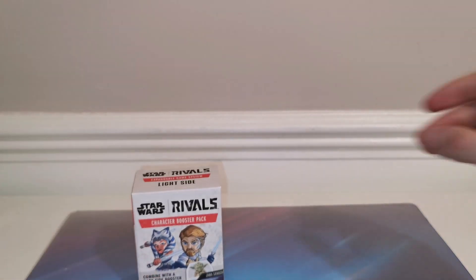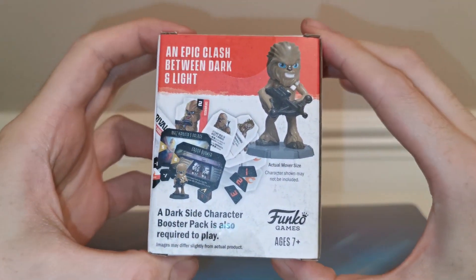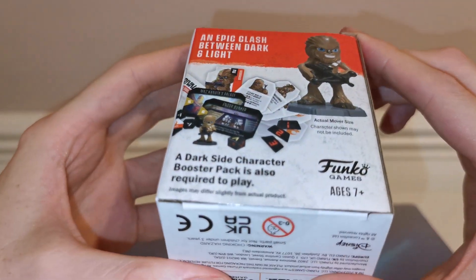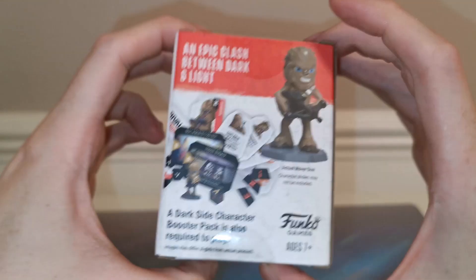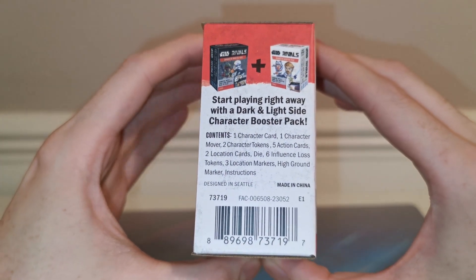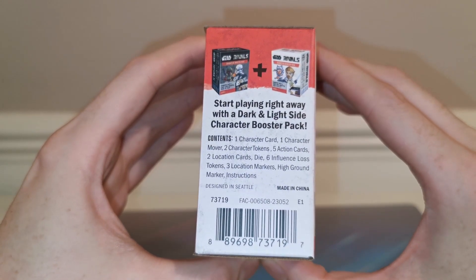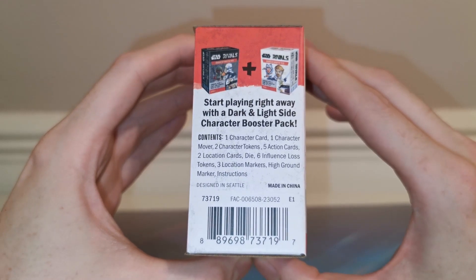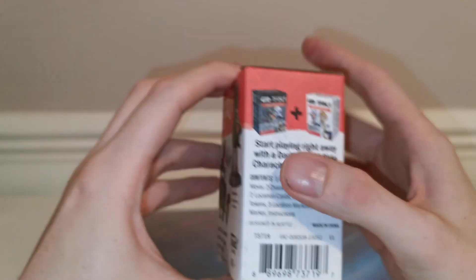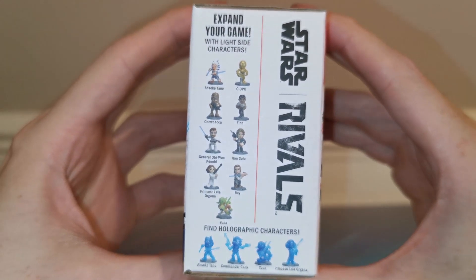We'll do the light side first. We've got Obi-Wan and Ahsoka on the front — I'm pretty sure this is a blind box because there's Chewbacca on there too, so we'll see. Fingers crossed for some good pulls. In the box you get one character card, one character mover which is the figure, two character tokens, five action cards, two locations, a die, six influence tokens, three location markers, a high ground marker, and instructions.